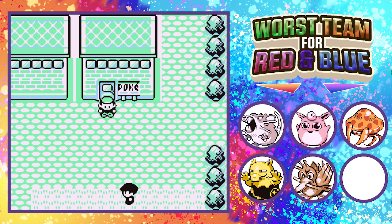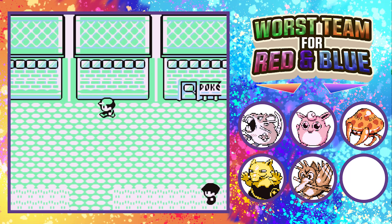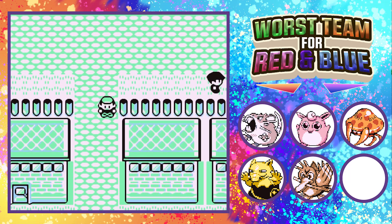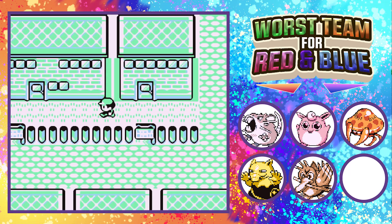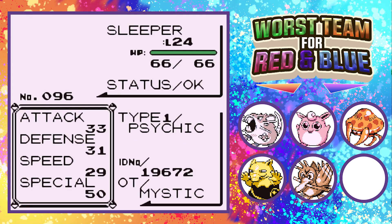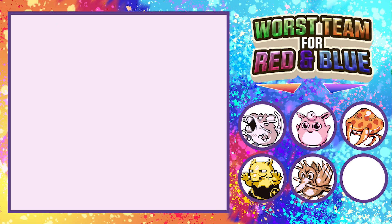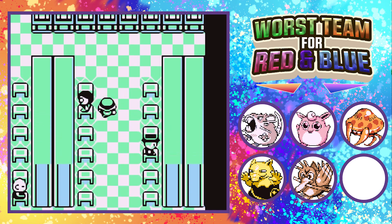Hey guys, welcome back to another episode of our Worst Team for Pokemon Red and Blue let's play. Last time we took on Erika — Parasect was the MVP of the entire battle. Today we're going to head into the Rocket Game Corner, take on all that, and then go take on Giovanni. Off screen I went to get a Psychic TM for Drowzee, and Drowzee should be evolving into Hypno pretty quickly this episode.